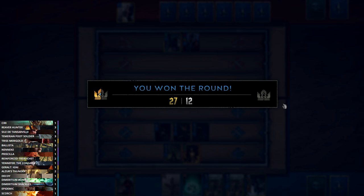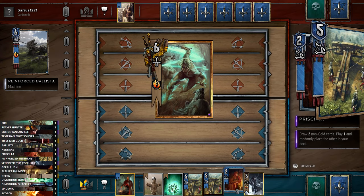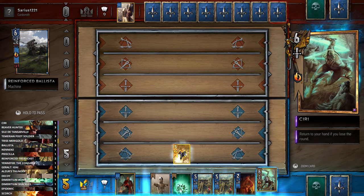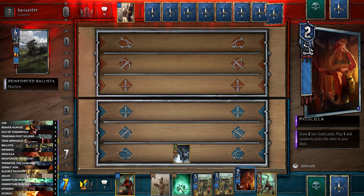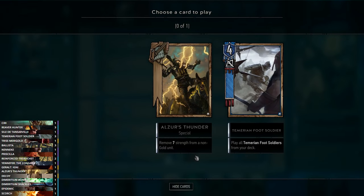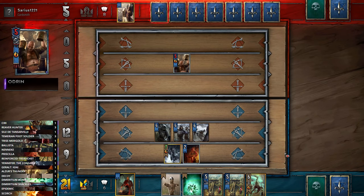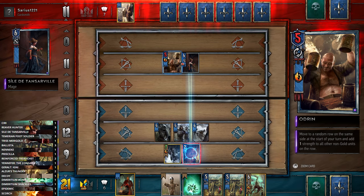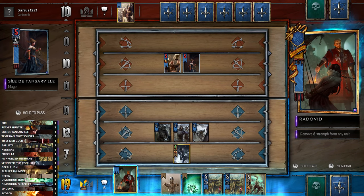We're in a generally nice position going into the next round. We can get Yennefer out and see how it goes. We can use Priscilla to try to find a Temerian Foot Soldier. We've got Siri, so even if we don't necessarily intend to win this round, we can use Siri to force him to play extra cards. He's on nine cards and we're on seven, but we get Siri back — card advantage is nice. I'll try to find a Temerian Foot Soldier with Priscilla.